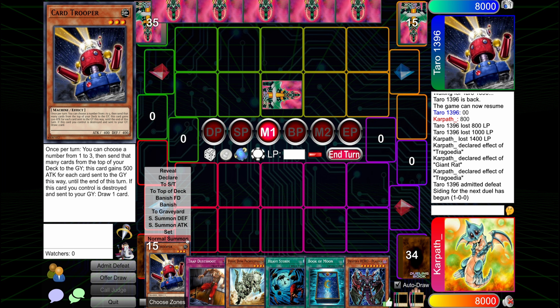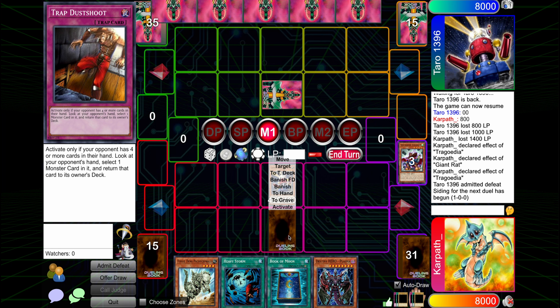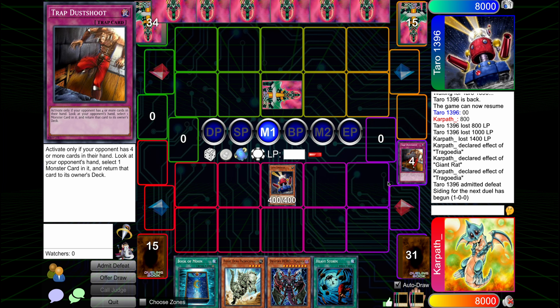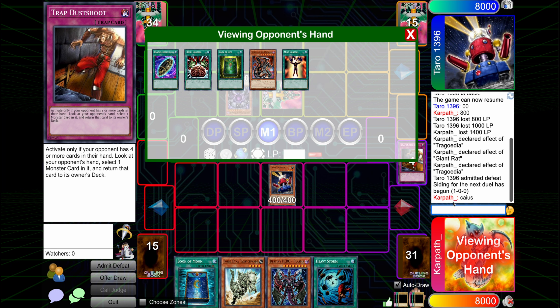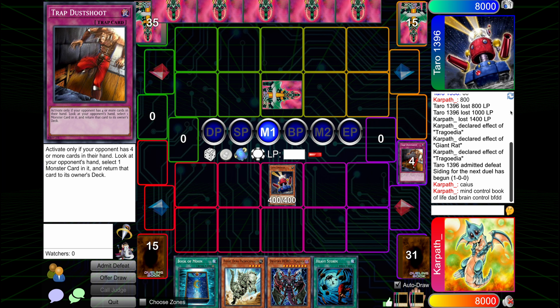I think maybe I go Trooper Mill and then just don't attack. I might greed the Dust Shoot, although there's a lot of punishes for greeding it. Let's just flip it — going first, it's a lot more tenable to greed the Dust Shoot, but here, no. We can see why, because Kaius is live, and it would have paid off if he activated Brain Control, and then we would have just chained the Dust Shoot. But if he just goes summon Kaius or the set is a Goblin Zombie and he just summons Kaius, we get mega punished. Going first, there's not that threat of him immediately Kaiusing me, so you can just play games if you want.